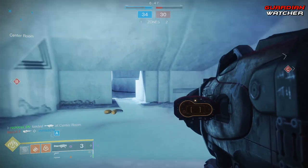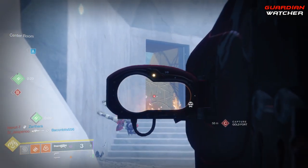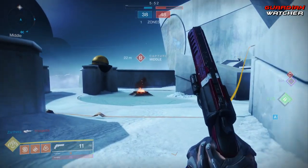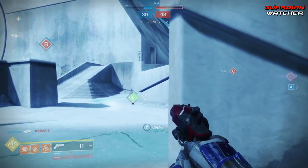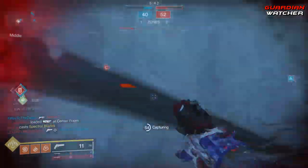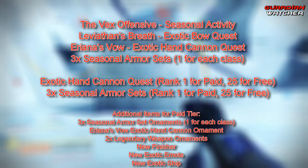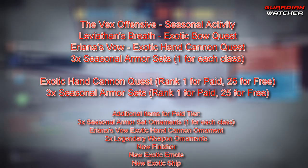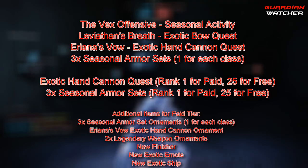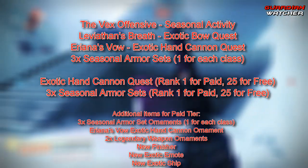Getting ranks seems super easy for things we're already doing in the game, and if you pace yourself you can reach rank 100 before the next season starts without trying very hard. When the next season arrives you go back to rank one. For those who bought all four season passes or just the Season of the Undying, you'll get a seasonal activity called the Vex Offensive, the Leviathan's Breath exotic bow quest, Ariana's Vow exotic hand cannon quest, and three seasonal legendary armor sets — one for each class.